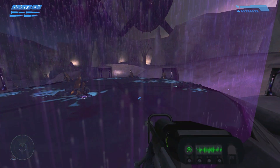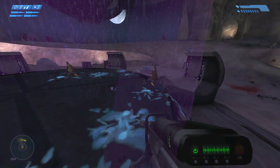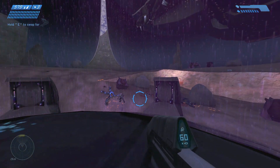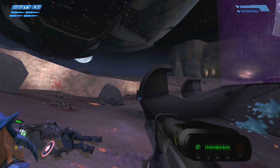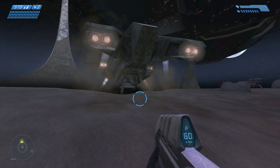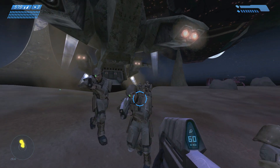Once we're inside the ship I can home in on the captain's command neural interface. They'll probably be in or near the ship's brig — that should narrow our search. Pelican Echo 419 inbound — clear the drop zone. Echo 419 — nice, got more marines!